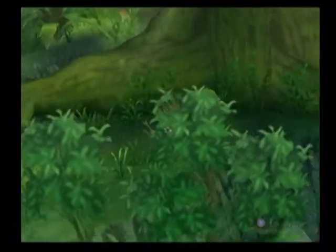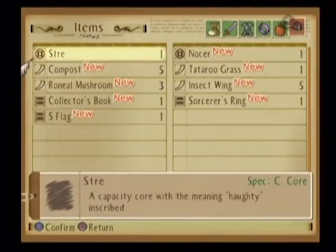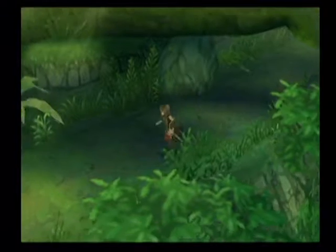I got my ass kicked and I learned Free Run, which is wonderful. Now we get the S flag — this is really nice. It allows you to change the displaying of the party member, so instead of walking around with this bitch, I can go over to Tear. Now I'm walking around as Tear. This is easily preferable to Luke, at least for me.